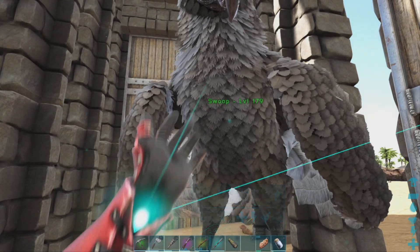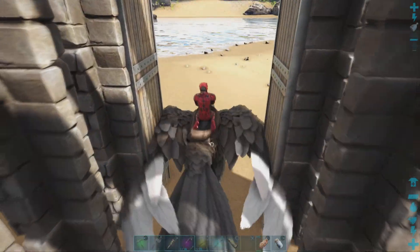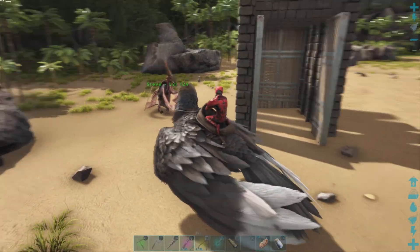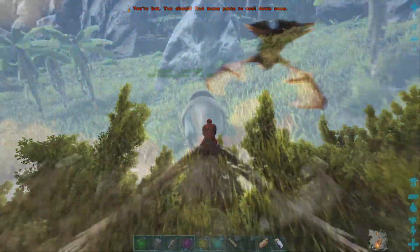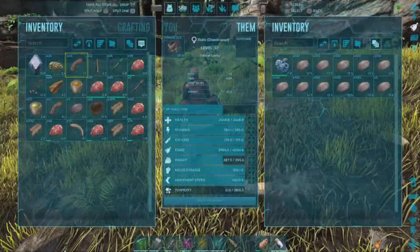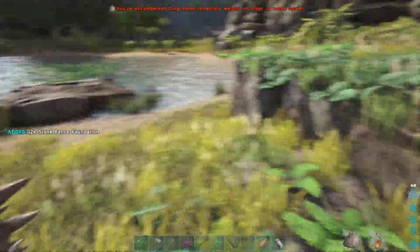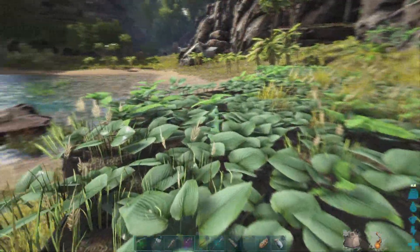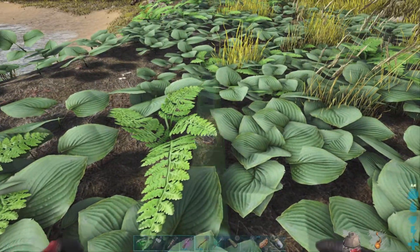We can saddle them now and try out the features that come along with an Argentavis. First things first, we should head home and take Steve back to the base, and then maybe we'll see about taming that Sabretooth up on the mountain - I wouldn't mind getting a replacement for Sam, and level 120 would do just fine. Let's collect some stone - I'd like to build a taming pen, and I think stone should be fine. I'm almost certain that Sabretooth can't damage stone, so we should be fine to use stone as the material of choice.